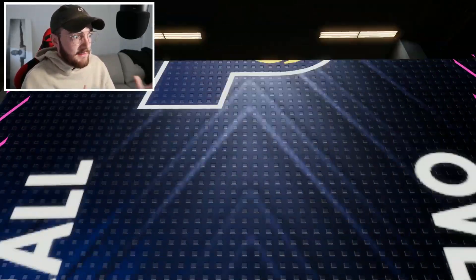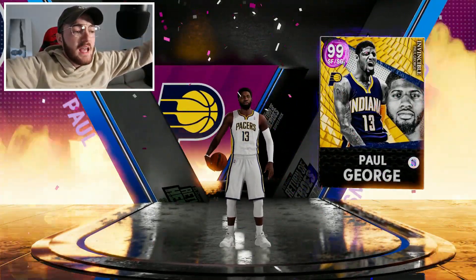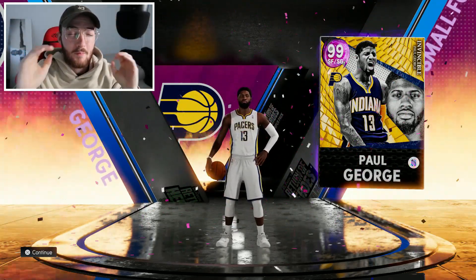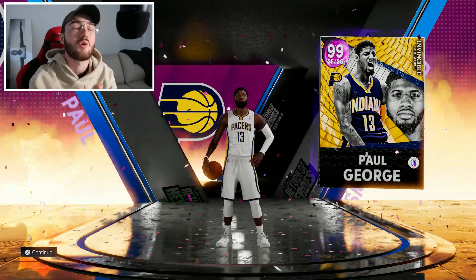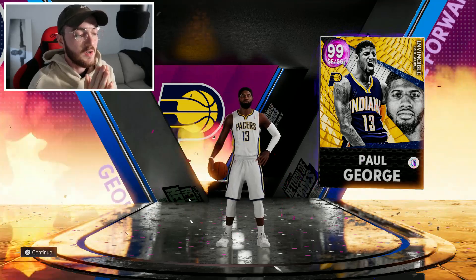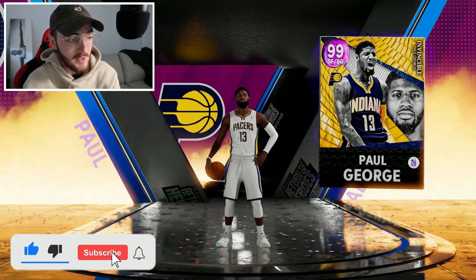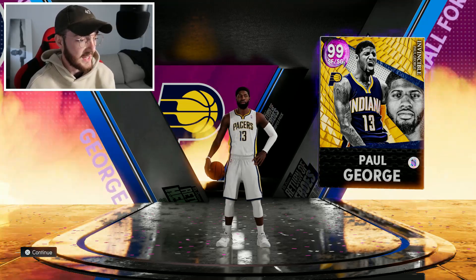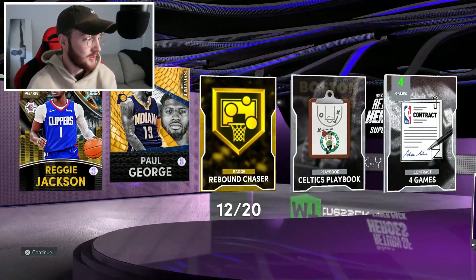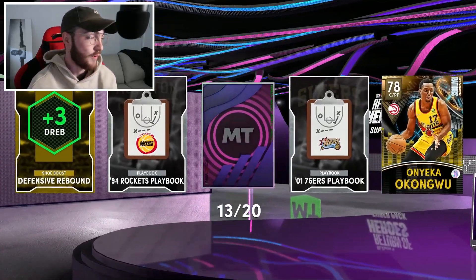Literally on the 12th pack, every four packs is a dark matter — these odds are actually super nice. Eastern small forward this time — the 10... is that invincible? It has to be. Do not — wait, is it invincible? Yes! Invincible PG! Invincible Paul George — let's go! Like this video and subscribe to the channel for some pack luck. This card is so sick, thank you for finally blessing us, 2K. That invincible PG 13 — that is a crazy pull!